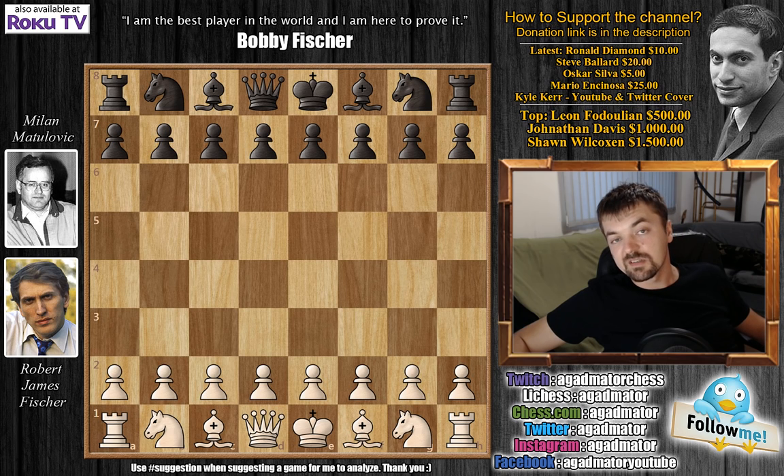Only one game was saved from that four-game match — it was a game that Milan Matulović won. After that, they faced each other a couple more times, some blitz games and some classical time control. Before this game, the score is 2-1 in Fischer's favor. Matulović won the Yugoslav championship two times and competed plenty of times for the Olympiad, so definitely a strong opponent. And I've never actually seen this game before preparing it for this series — it's extremely enjoyable and Matulović really plays an excellent game.